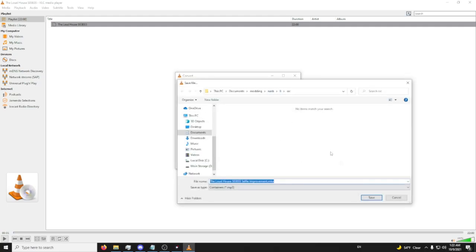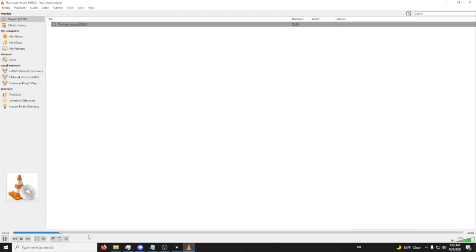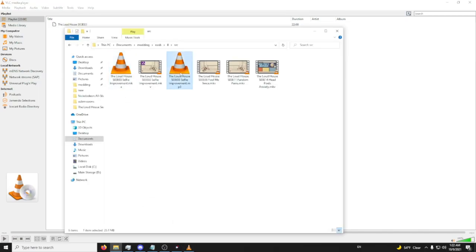Browse and put it in the same folder as before, then click Start. You'll see a progress bar. Once it's done, we have it in MP3 format — Audacity doesn't load MKA, so we use MP3 instead.